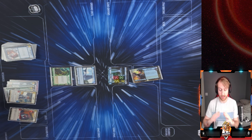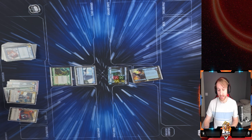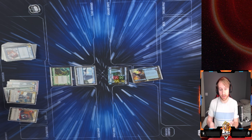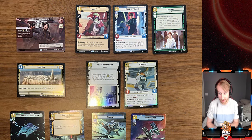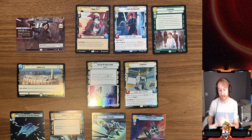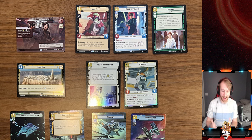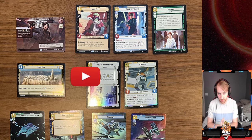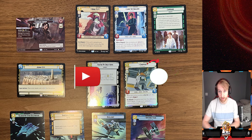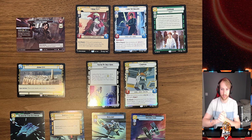Thank you to all of you guys for the extreme amount of support — I'm so appreciative. The last giveaway winner finally shared what he pulled: he saved the box for a sealed event with his family, which is awesome. He got a showcase Cassian, a Boba Fett, a Luke, a ton of hyperspaces, a Jedha City foil, and a 'You're My Only Hope' foil. I could have had that box myself, but I want to give back. The more support I get, the bigger giveaways I can do. Thank you so much — I'll see you in the next video!